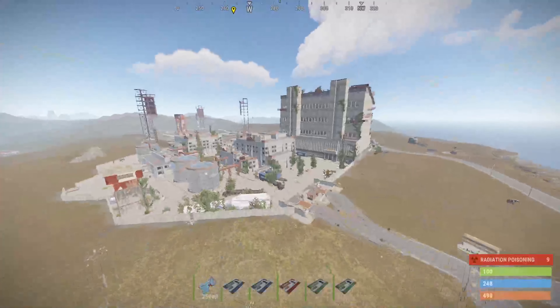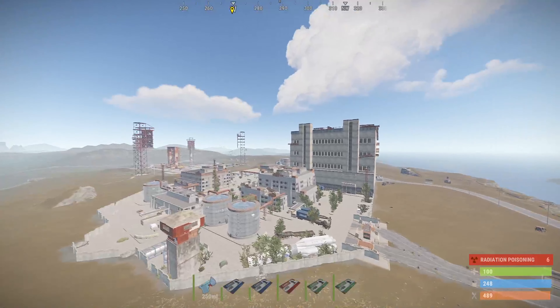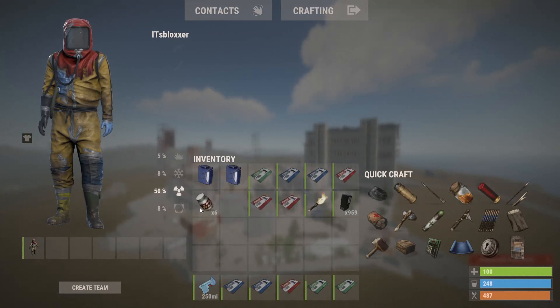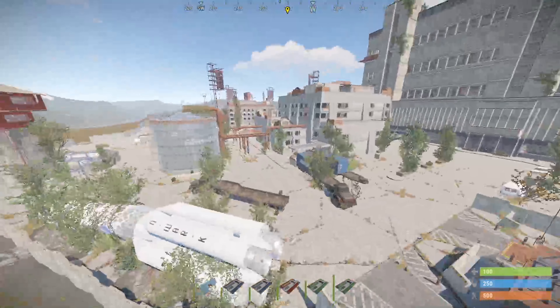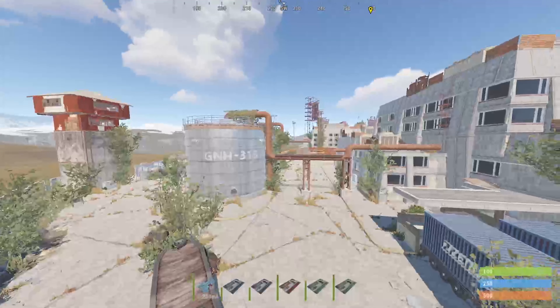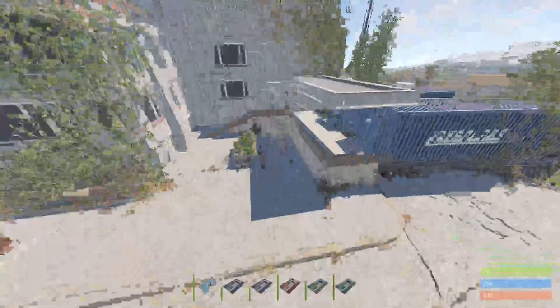Next up we have launch site. This one's quite obvious when you see it — you've got the little rocket stand over in the back. You are going to need a hazmat suit for this one, and you also want some water and some anti-rad pills because the top of the building where all the best loot is is highly radioactive and you will gain rads even in a hazmat. There will also be a Bradley tank around here. You can destroy the tank if you want — that will give you some elite crates, though they'll be on fire at first.